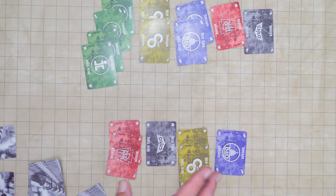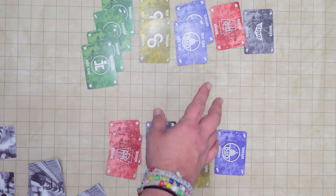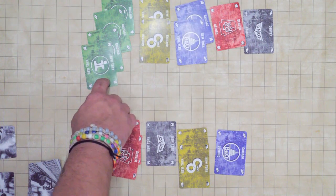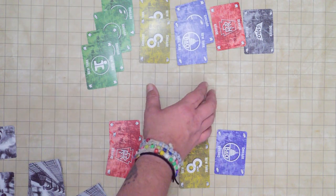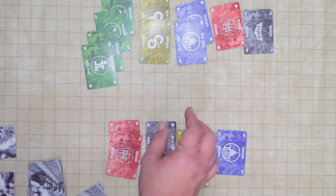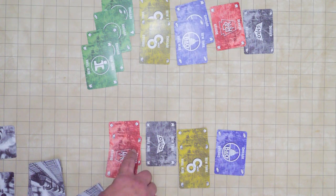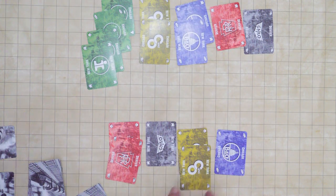To score goods, you figure out how many of each good are available across all cards in the rail yard. We have three steel, three coal, one cotton, one cattle, and two lumber. You do not get to score the goods that appear most — so coal and steel don't score this round. But you can score the rest: I have two cotton and two lumber, so I can score both of those. The one steel and one coal I have do not get to score at the end of round two.